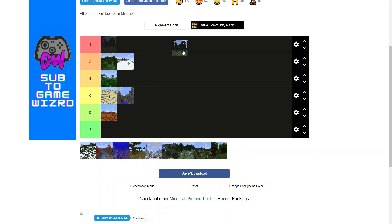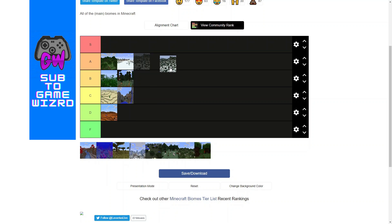Next is the taiga. Taiga is a little interesting because it looks good and it doesn't. I don't think the podzol on the ground looks too great. But some might find it really good looking for certain builds. Plus the spruce trees give it a little bit of credibility and you can find foxes there. So I'm going to put it in B tier. And its little brother, the snowy taiga, gets a little more credibility because the snow covers up the brown, and you can find arctic foxes there.